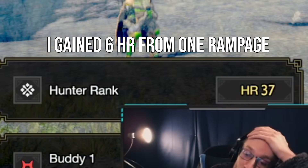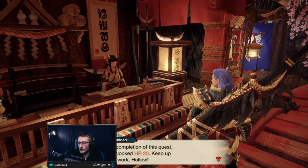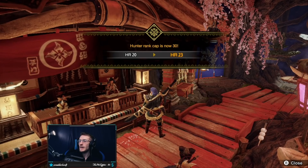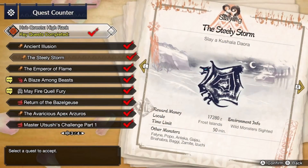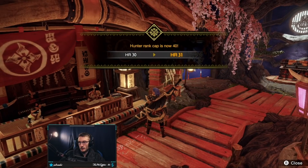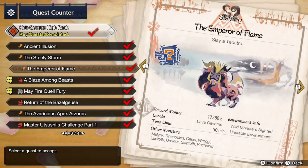Once you hit the first cap of Hunter Rank 20, you'll unlock the urgent quest for Cameleos. Defeating Cameleos puts a new cap on your Hunter Rank at 30, which once reached unlocks the urgent quest for Kushala. Finally, after you defeat Kushala, the last cap of Hunter Rank 40 is next, and that will then unlock the urgent quest for Teostra.